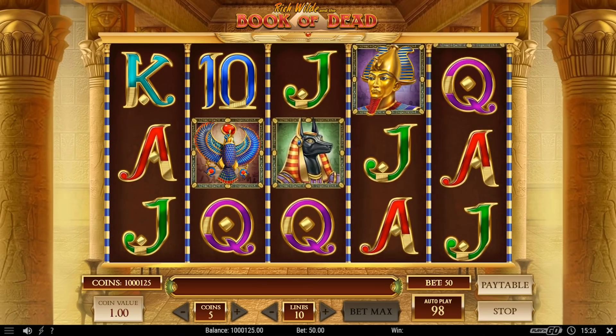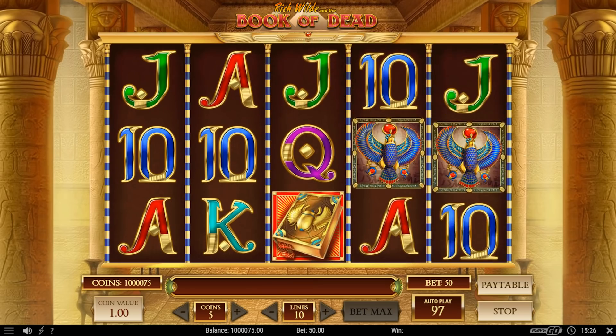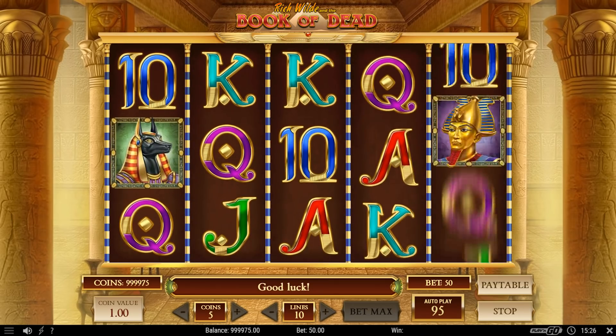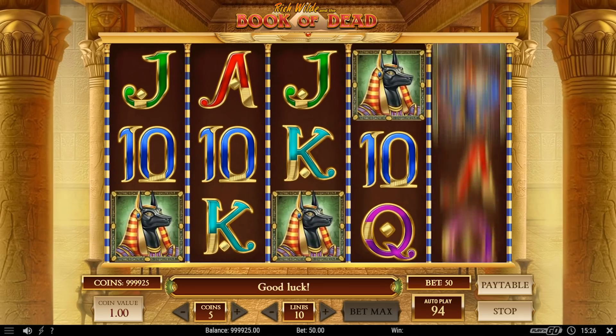Book of Dead has that familiar Indiana Jones look and feel to it, which translates to an adventure from the get-go. You're located in a fun-packed Egypt as you set off in search for long-forgotten treasures. The main character is tasked to help you out with finding your way through the hidden tombs of the deserted ruins, steering you away from any potential traps that have pointy things coming out of them.